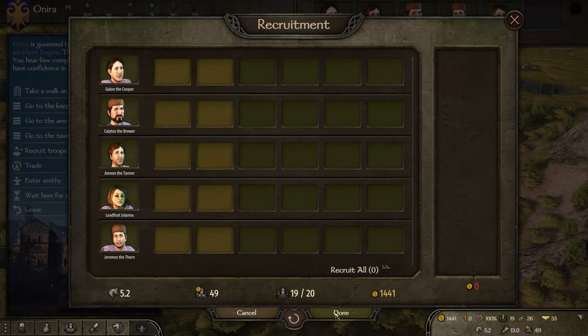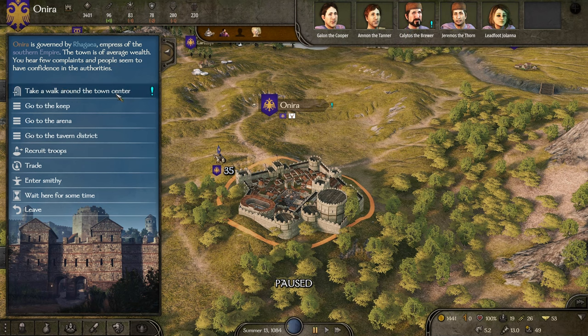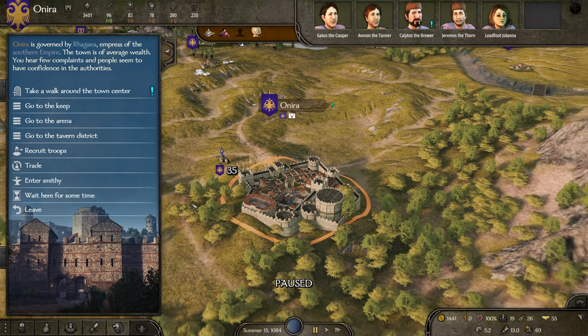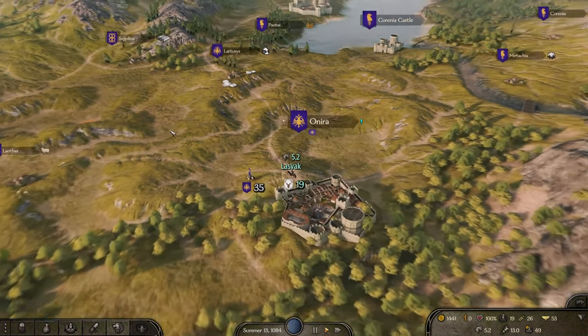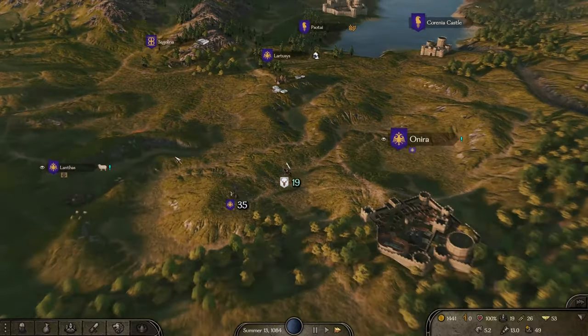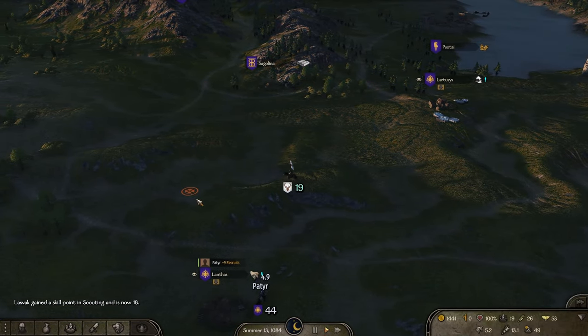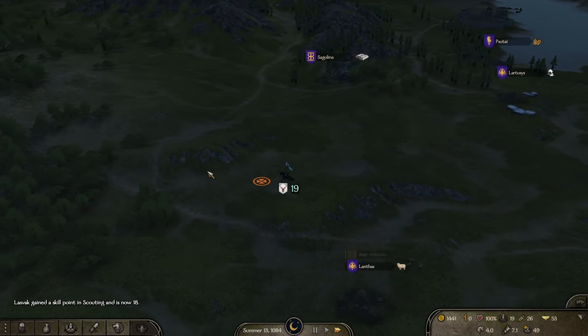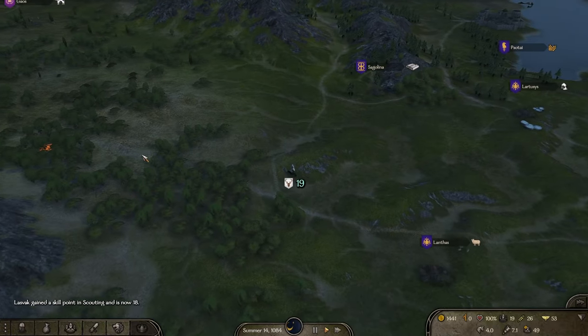Do we recruit more? No. Caravan ambush? Don't want to do that. Gang leader? Walk around the town is for this guy — not interested. My current party speed is 5.2, which I think is quite good. Let's find some looters — we should be able to catch up with some. We should be able to defeat a few of them, so let's get ourselves into a fight.